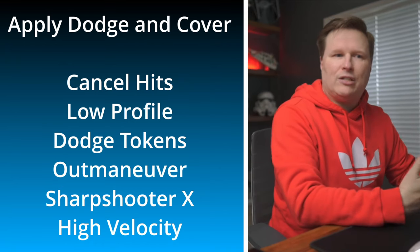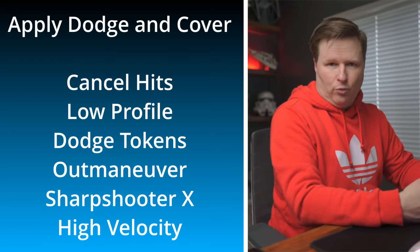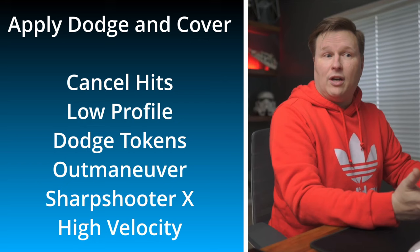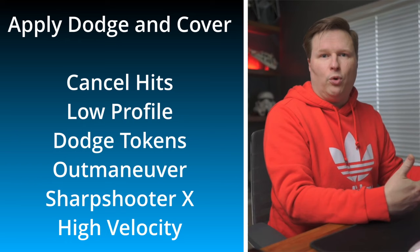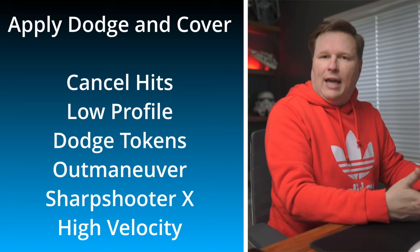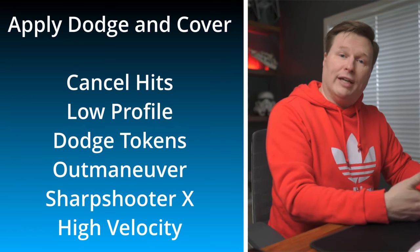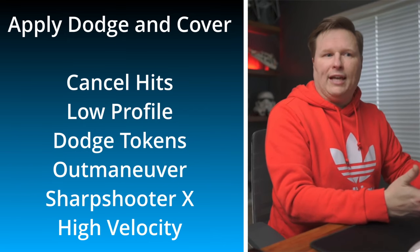After cover, if you have dodge tokens you can cancel hit results. If you've got two dodge tokens and you're hit with three shots, you can cancel two of those. Beyond dodge tokens and cover, there are keyword abilities that can help. Outmaneuver is an upgrade card that allows you to spend dodge tokens to cancel crits. Normally dodge tokens can only cancel regular hits, but with Outmaneuver you can cancel crits as well.